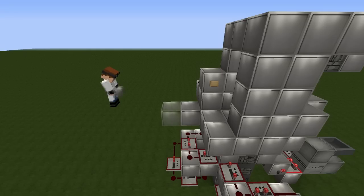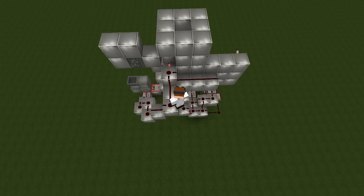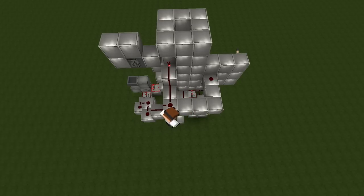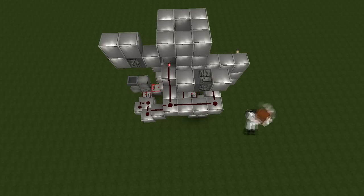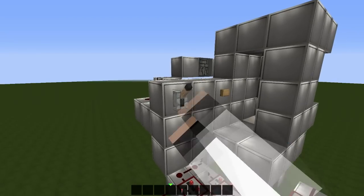And here we are. Here comes the last step — it's the door lock. You can make this system without this part as well, but I find this base more effective with a function like that. Okay, let's connect. And here we go, let's test.